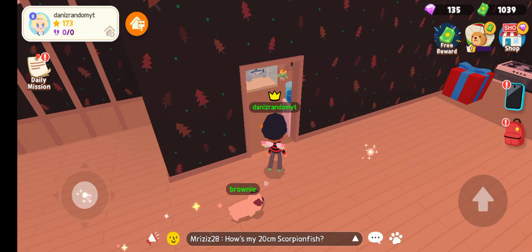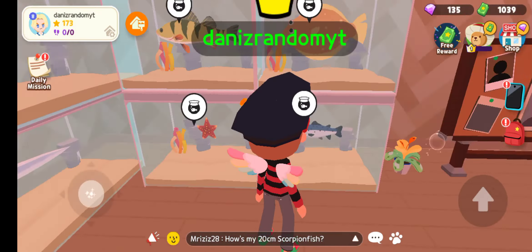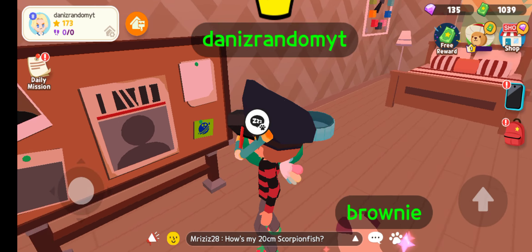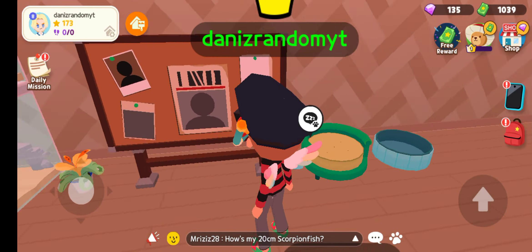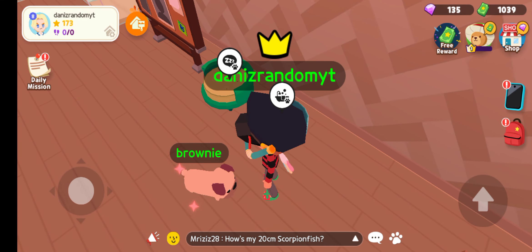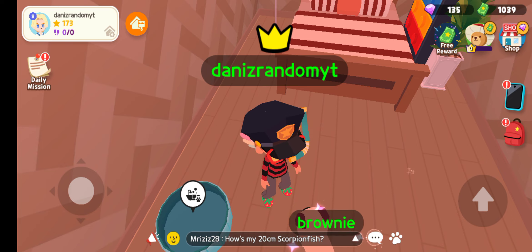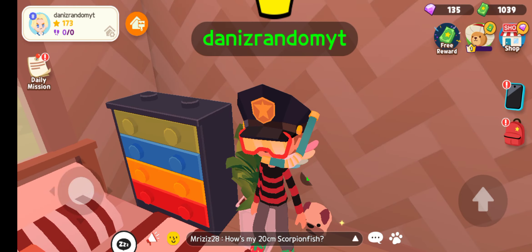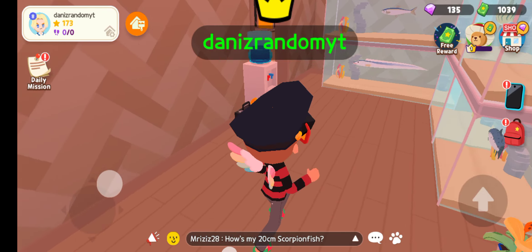So here is my bedroom. I got some fishies, I got a board — you know, from that alien update alien event. I got all of these things. There's where my pet can go — Brownie. I named my pet Brownie because my real-life dog's name is Brownie. Here's my bed and my stuff.